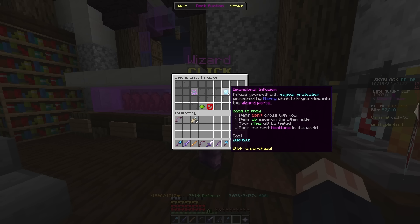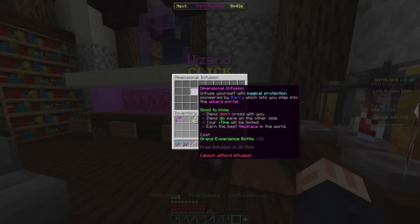Especially if you're on an Iron Man profile, I highly recommend grinding these out now so you can have a large supply when the update drops. If you're going for booster cookies, do it through that method - we just got a bunch of bits bonuses, so grind out bits. Just make sure that whenever the mountaintop drops, you're not stuck with zero bits and absolutely no grand experience bottles, because then it's going to be harder to get into the rift and quite a bit more expensive.